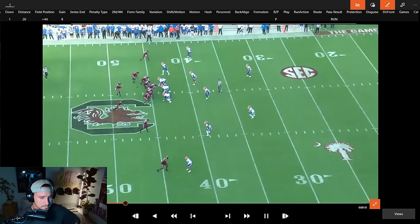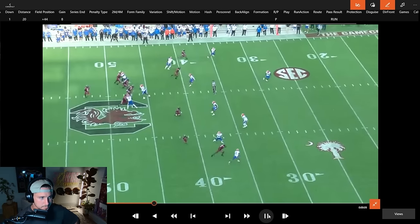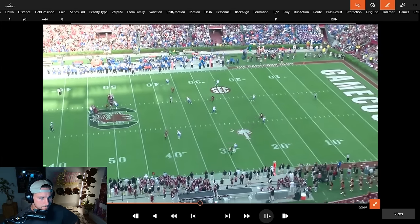He trusts the footwork, the timing, the accuracy — and he can deliver on a rope. That ball gets there in a hurry. You don't see a lot of guys in college throw deep crossers — some guys have to acquire that throw when they get to the NFL. I like that he already has reps doing it. Some guys only throw verticals or check downs side to side, but he has reps doing all of it.